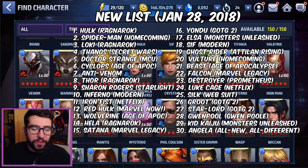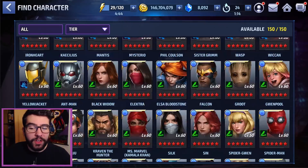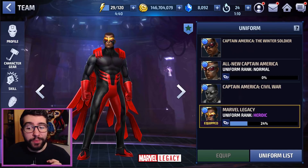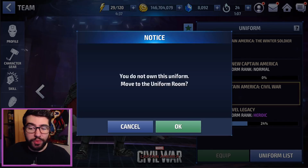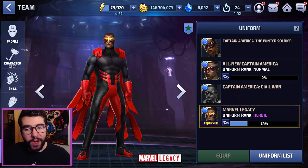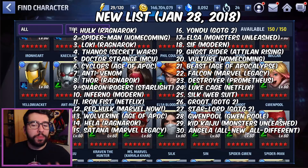Number 22 is Falcon with his newest uniform. I wanted to put him higher but couldn't find the justification. This uniform is very good for the character — it definitely boosts him way higher on the tier list than any of his previous uniforms. They finally got it right, but he's just too far from the meta even with these changes to be one of your most sought-after uniform purchases.